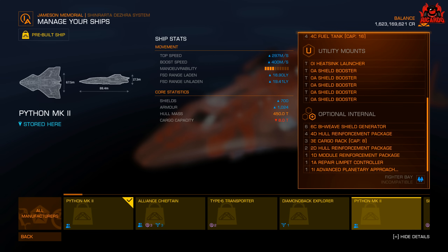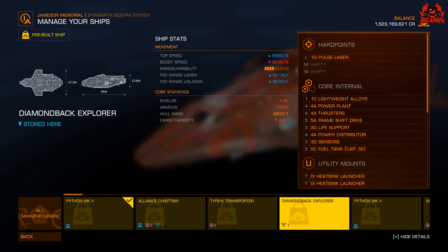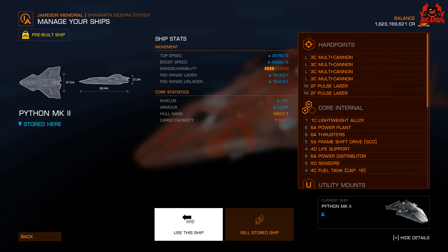They also fitted a 6C biweave shield generator, 4D hull reinforcement, 3E cargo rack, 2D hull reinforcement, module reinforcement, advanced planetary approach suite. So that's what that pre-built looks like — and that's going to be our ship, we're going to use that.